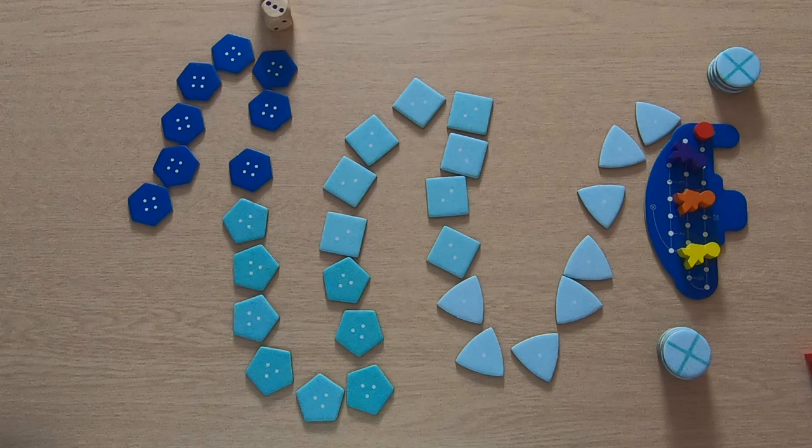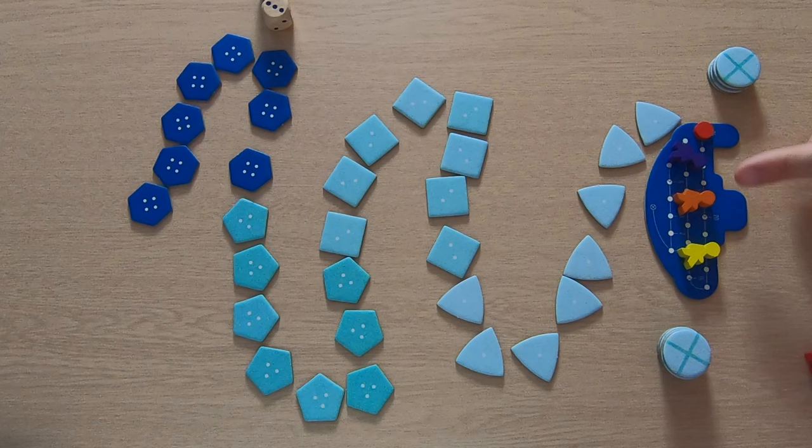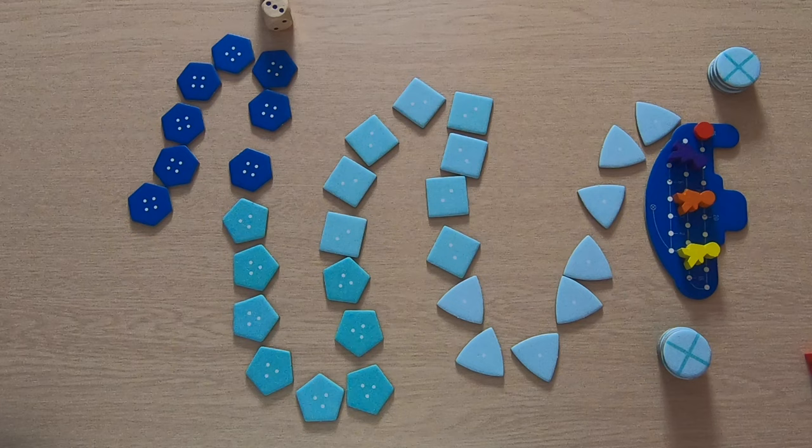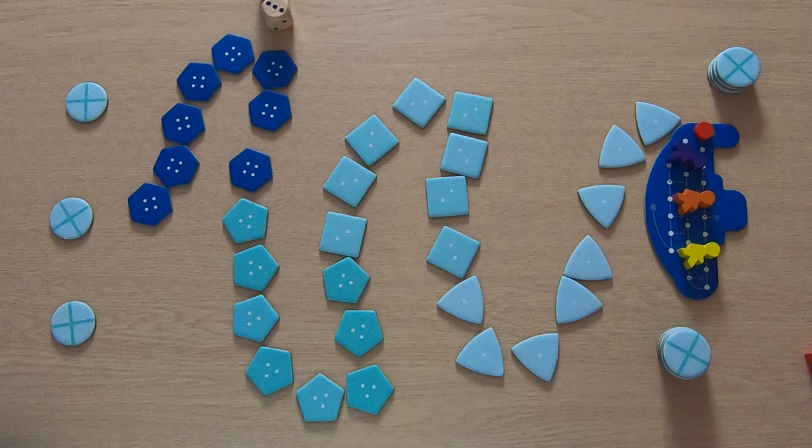Okay, so this is Deep Sea Adventure — the setup is now complete. I reduced the number of players from six to three to make setup easier. I've put out three markers — one for purple, one for orange, and one for yellow — to keep track of who has taken what during this example gameplay.